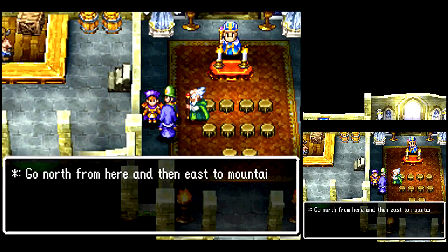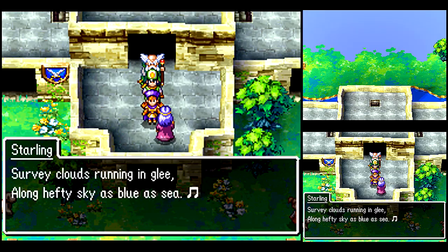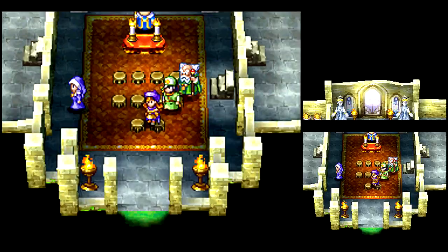I wonder why they have those stairs there — there's nothing there, not now or at night time. There's not much interesting at night time, at least in this town or the next one either, so I'm not gonna talk to everyone here at night. In the NES version of the game, they openly say they're attracted to each other — she says she's too old for him, or something like that because she's a nun and can't have a relationship with him.